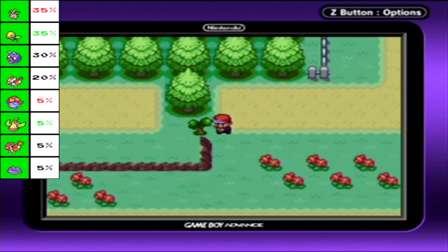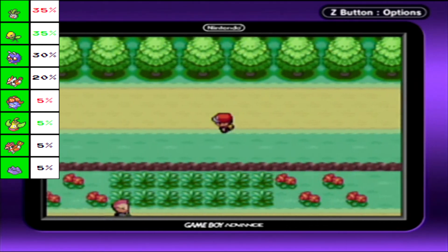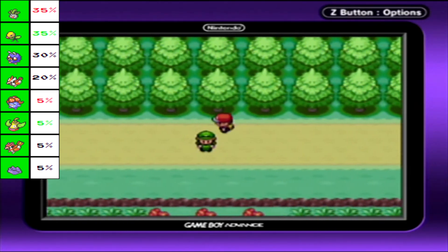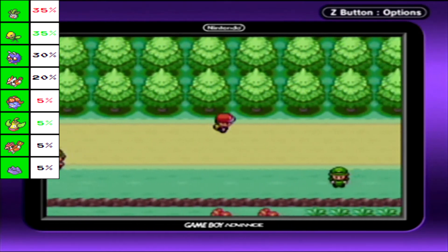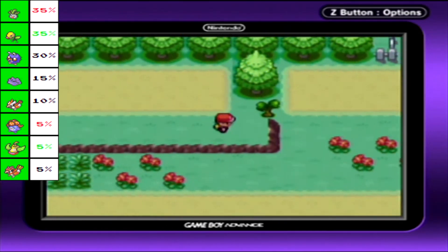We have a tree we can cut down here. There is a double battle couple over here carrying some stuff we haven't seen yet, and there's also TM18 Rain Dance. This is a weather move that will have rain falling for about five turns. It increases water moves and weakens fire moves, also making Thunder hit 100% of the time.